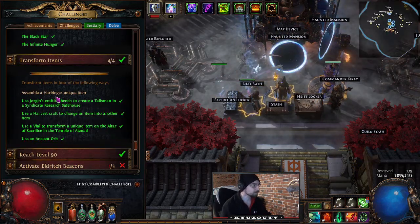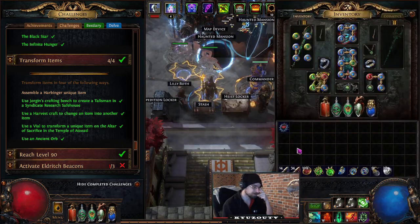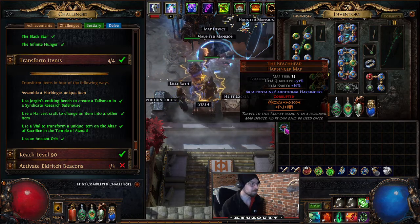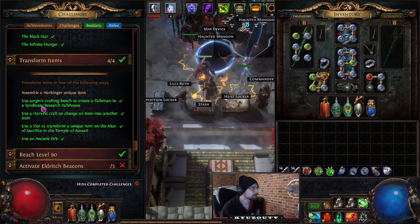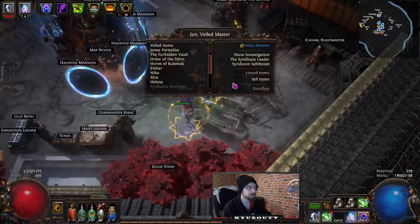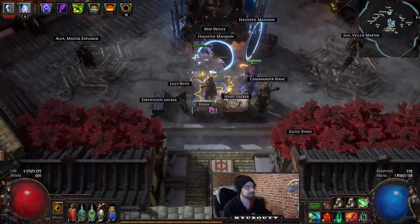Transform Items: Assemble a Harbinger unique item — we can buy the pieces off trade, combine them, and we're done. Use Jorgen's crafting bench to create a Talisman in a Syndicate Research safe house — so we need Jorgen connected to Research, and once we do the safe house he'll allow us to craft that Talisman.